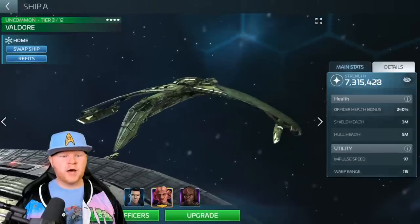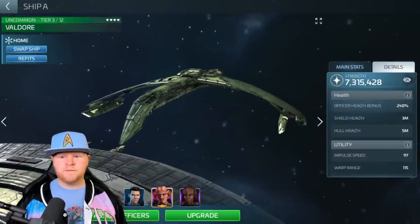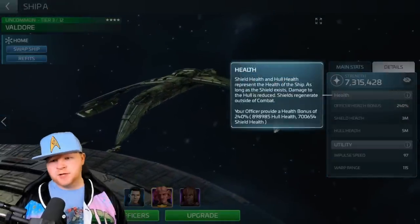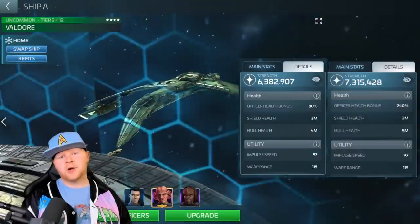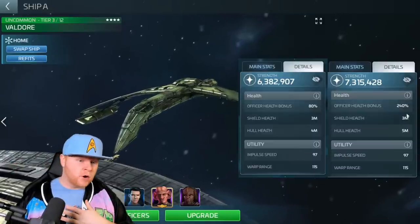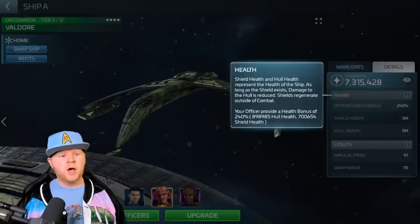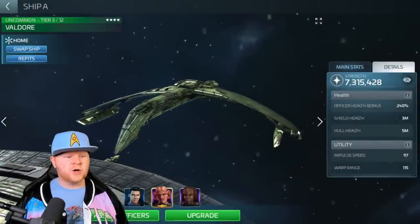Now let's do health. I've got shield health and hull health of three and five million. Because the display rounds numbers, you'd need to go into this menu to see exactly what you're getting. In essence, the hull stat in the officer bonus directly correlates to more survivability - it means higher hull health as well as shield health. Hull health matters most because that's what keeps you alive; 900,000 more hull health means significantly more survivability.